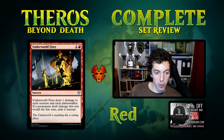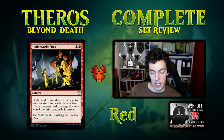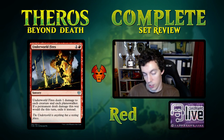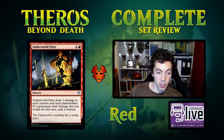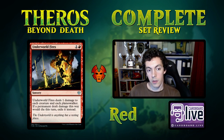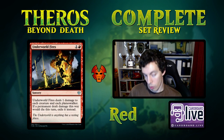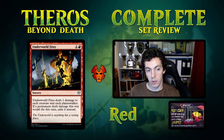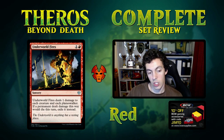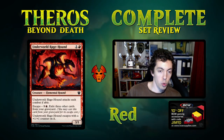Underworld Fires is two mana for a sorcery that deals one damage to each creature and each planeswalker, exiling things it kills. It's a sideboard card — pretty narrow in application. Good against Gutterbones and the Cat combo without the Oven. Probably unplayable in your main deck, and in limited it's a card — a card.